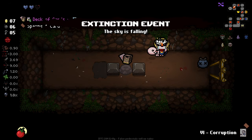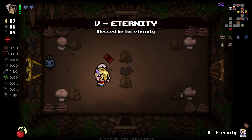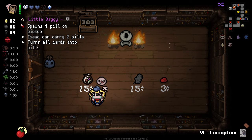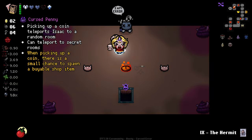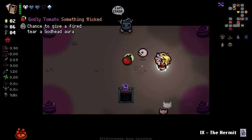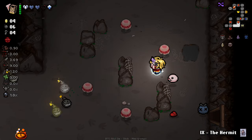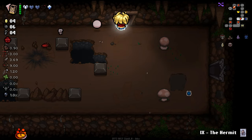We got Extinction Event — can't take actives, because we really need the ability to gain more cards. We did get a Soul Heart, which is very nice. And then we find a Golden Curse Penny: when picking up a coin, there is a small chance to spawn a buyable shop item. Strange Curse Penny situation, but I'll take it.